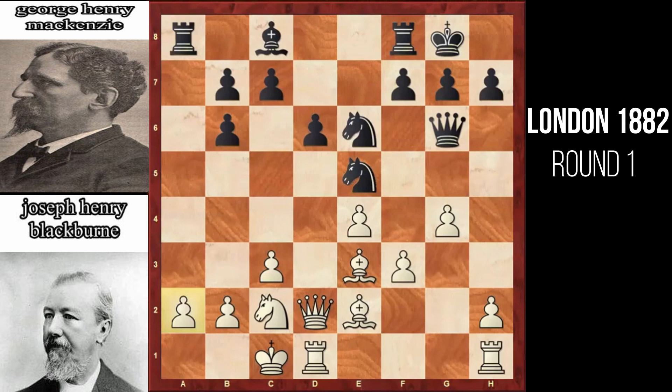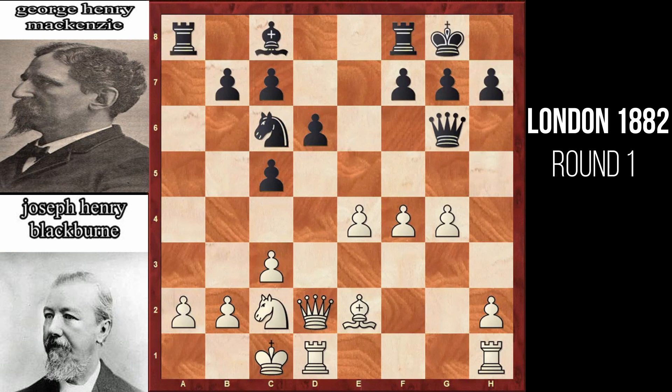Black doesn't immediately capture it. It plays knight to c5 first. The idea here is to then capture the pawn at a2 with the rook and give a check, thereby picking up the queen in the process. White understands this situation and captures the knight at c5. Bishop captures. f4 by white, attacking this knight. Knight moves back to c6. f5 by white, targeting the queen. And queen to f6.